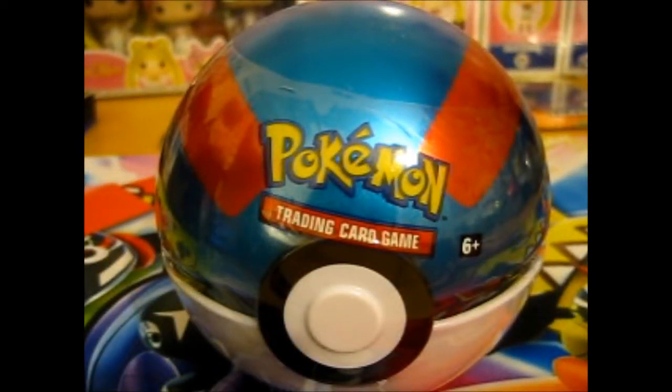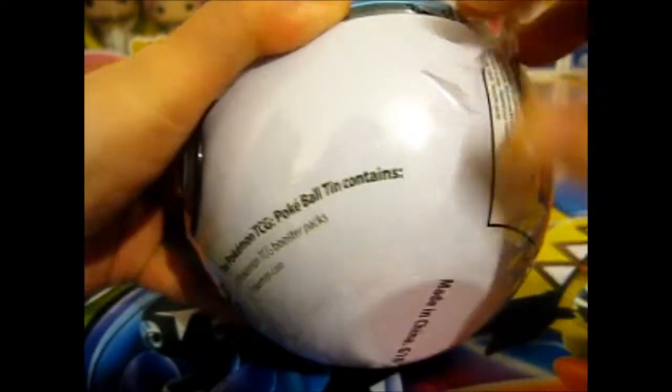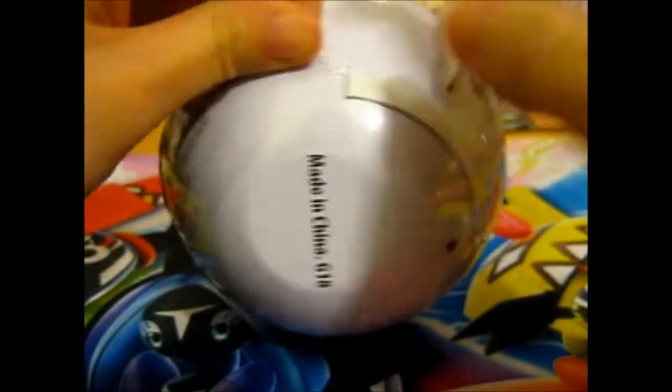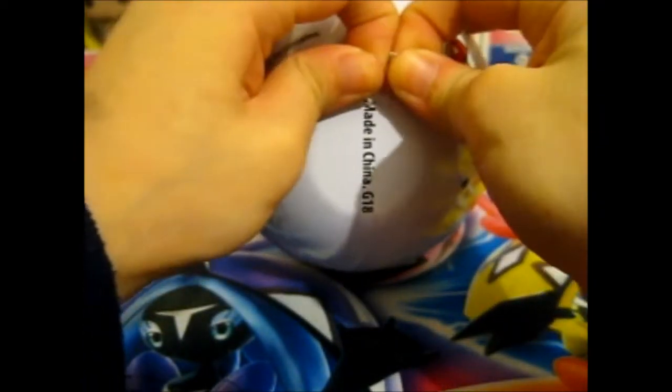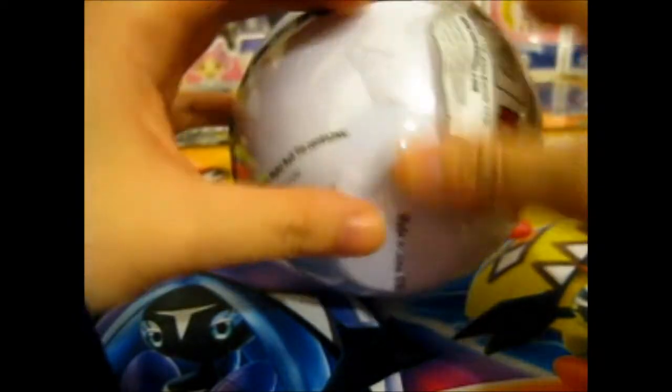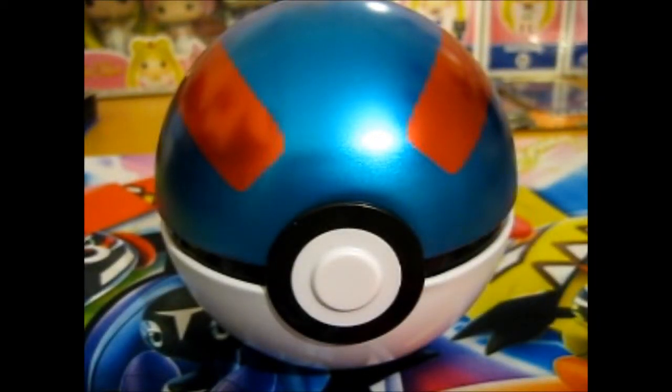I almost forgot which one it was, because I have the quick ball over there. So let's open this — you can see there's a slightly perforated edge here, so hopefully it will open properly. Initially it's supposed to just go down the perforated edge like it's supposed to, but obviously it does not, because it's not cooperative. Okay, anyway, ta-da, and this one still has that same wooden side of Pokéball.